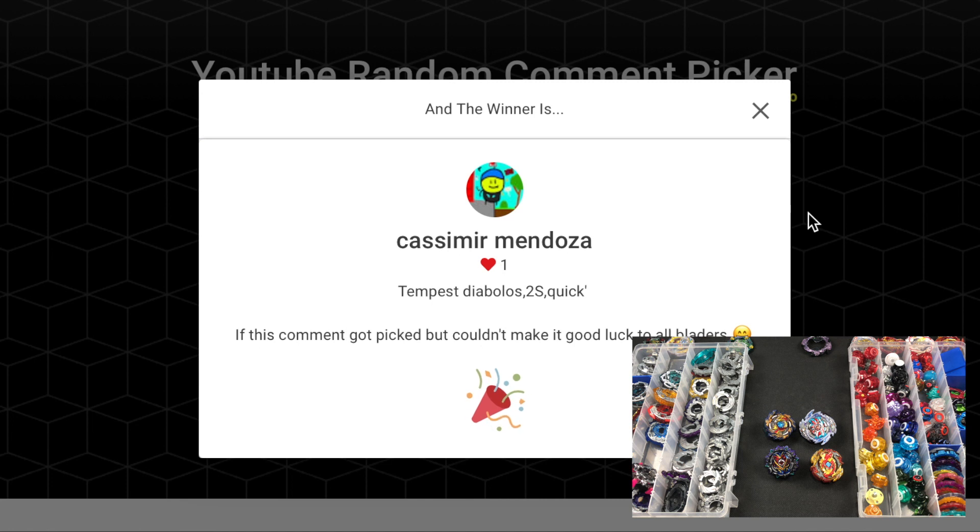Casmer Mendoza submitted Tempest Diabolos, 2S, Quick Dash, saying 'good luck to all bladers.' Well, you did get picked and we are able to make it — Tempest Diabolos, the 2S chassis (2 Stamina), and the Quick Dash driver. Casmer Mendoza, you are the fifth Blader to enter.